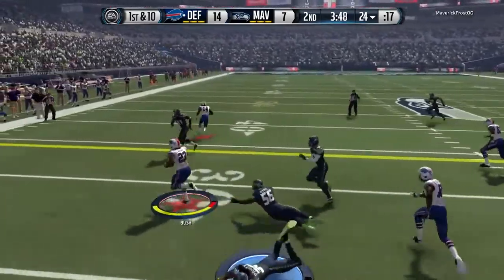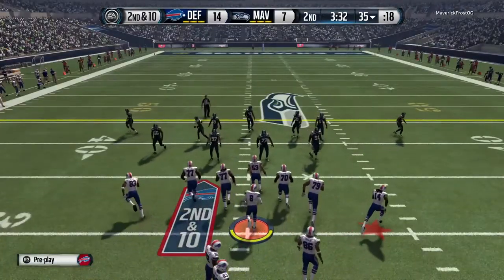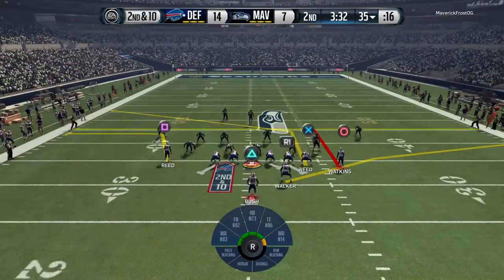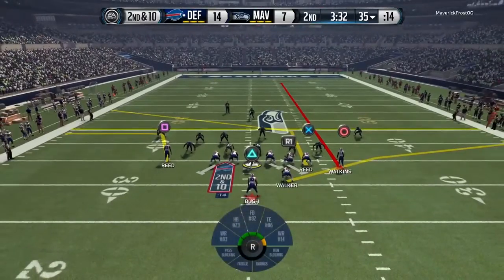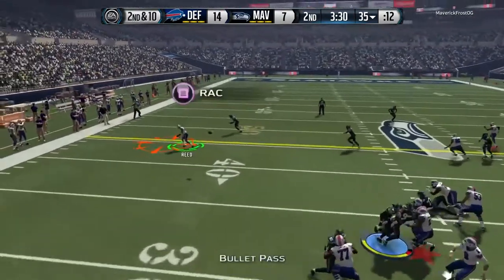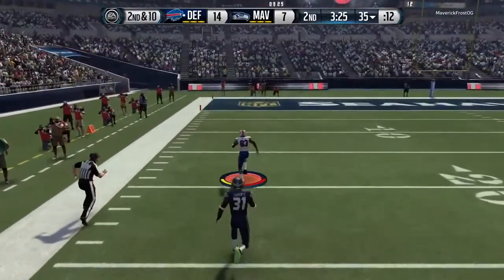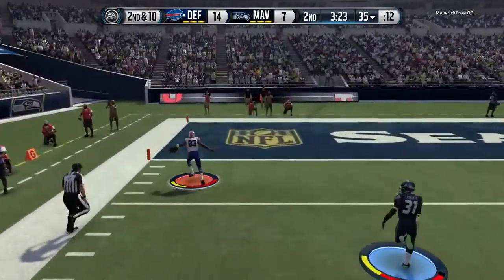We're back on offense and Reggie Bush again — look at this speed around the edge. If he can stay in bounds, look at all that green grass, he is gone! Now we're going to come out here on one of my go-to plays — I love this little out route. Andre is going to be in the out route and we're going to be throwing to Andre again. Andre with the juke and Andre to the house — Andre Reed's second touchdown of the game as he flies into the end zone.